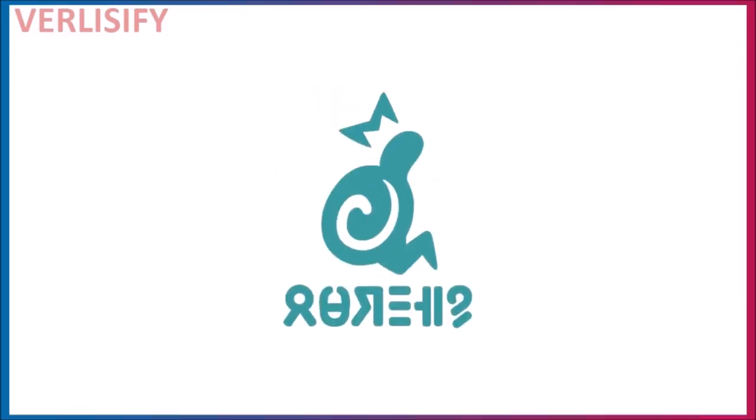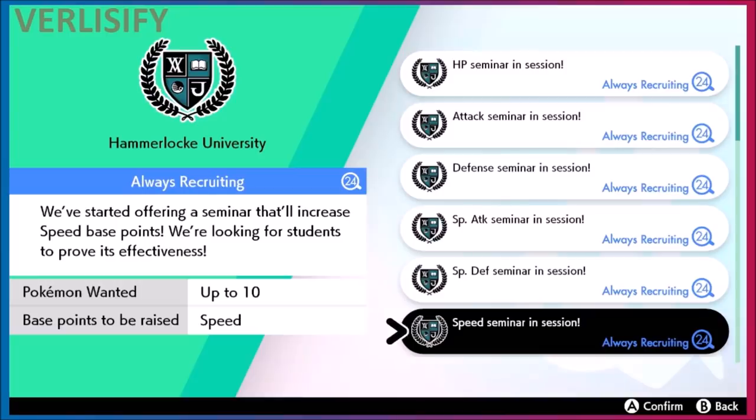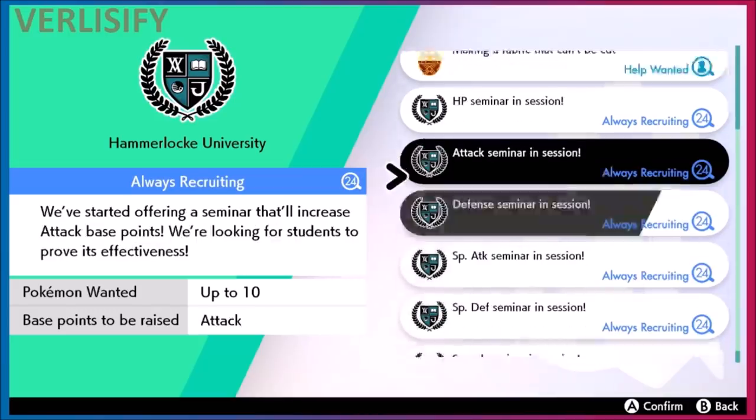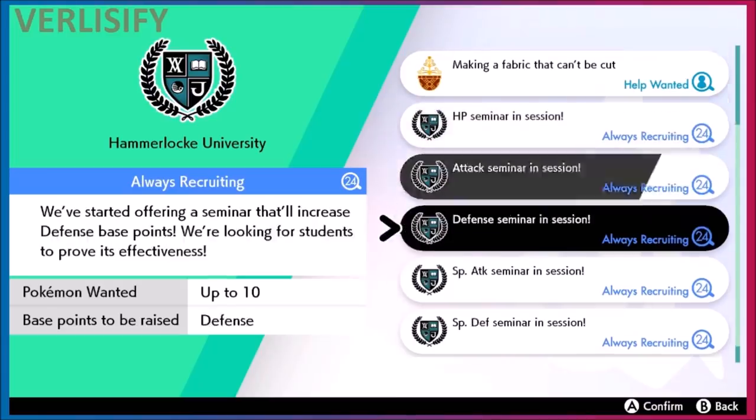Now for subtracting EVs and Poké Jobs: once you reach Hammerlocke, the university is unlocked. You can send Pokémon on Poké Jobs, and after one hour they gain 4 effort values. To fully max out one stat, you need to send them for about three days — but you can send up to 10 Pokémon at once and do this for multiple stats.